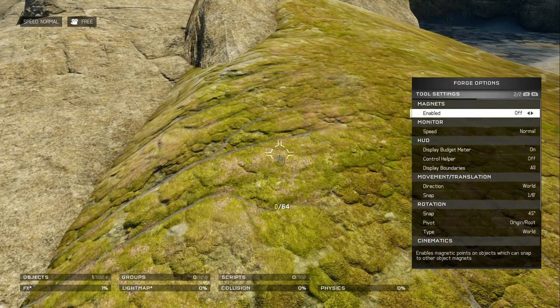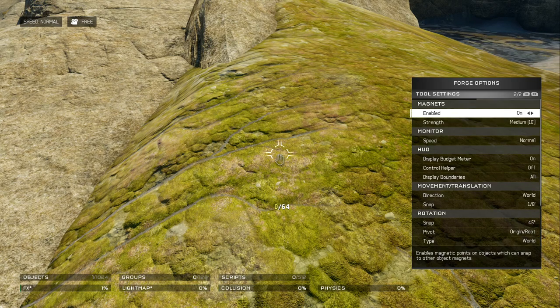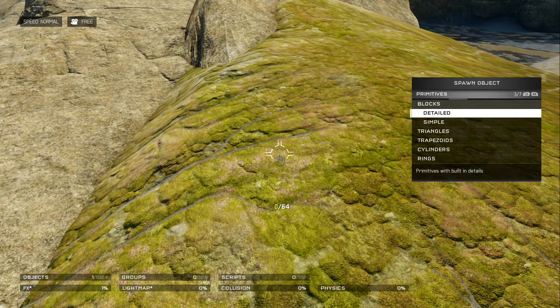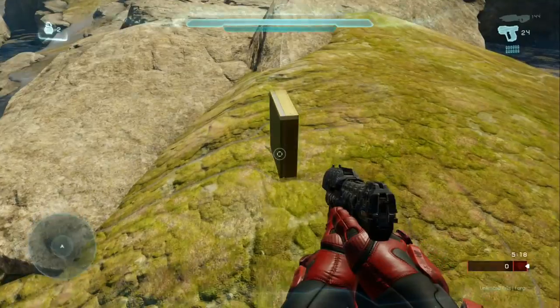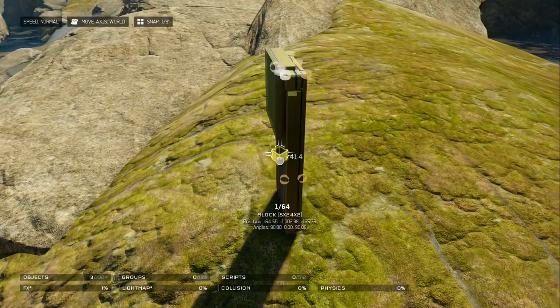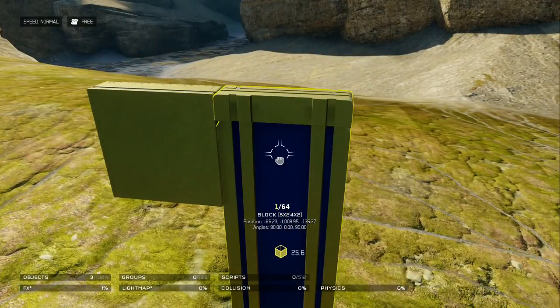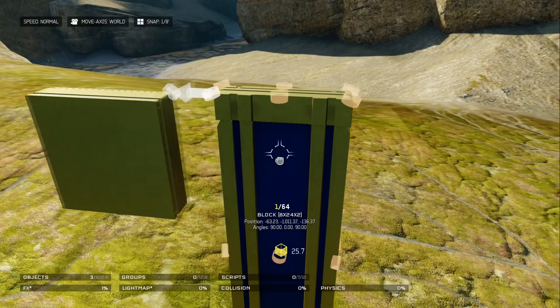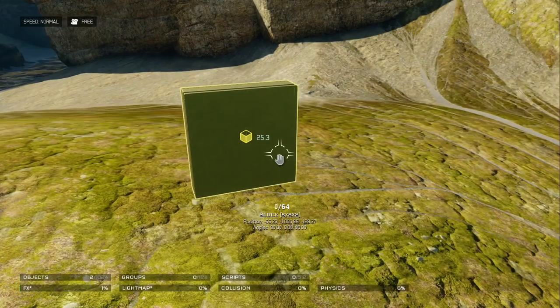Tool settings — this is where I like to mess around a little bit and get everything right. I like to enable magnets for some things. What magnets basically do is they attach blocks to each other. So if we take a block here and another block here, as you can see there are those little circles on it and it attaches them together. That way you don't have to fidget around while you're trying to attach everything. That's what magnets do.